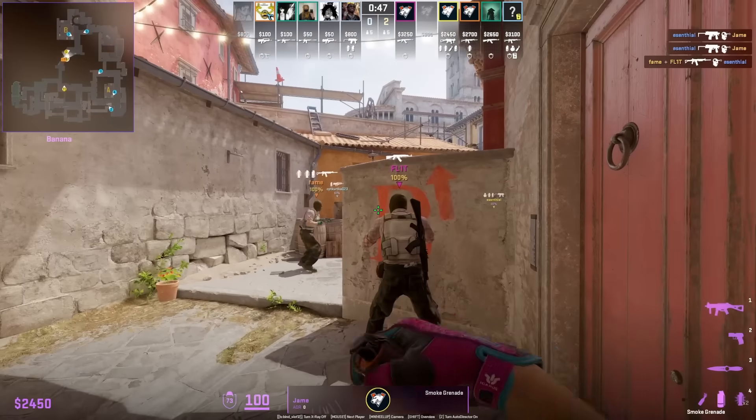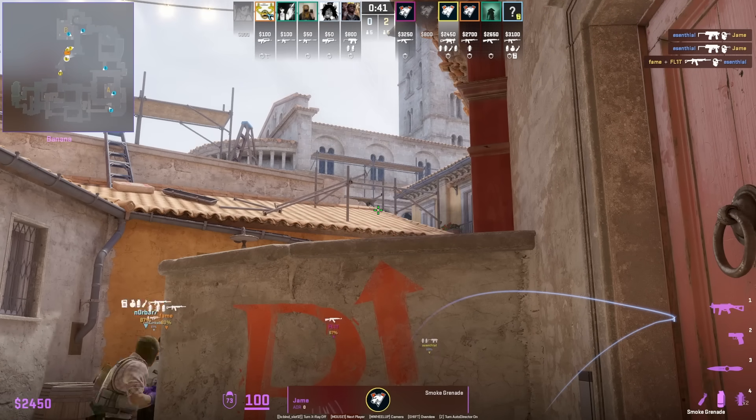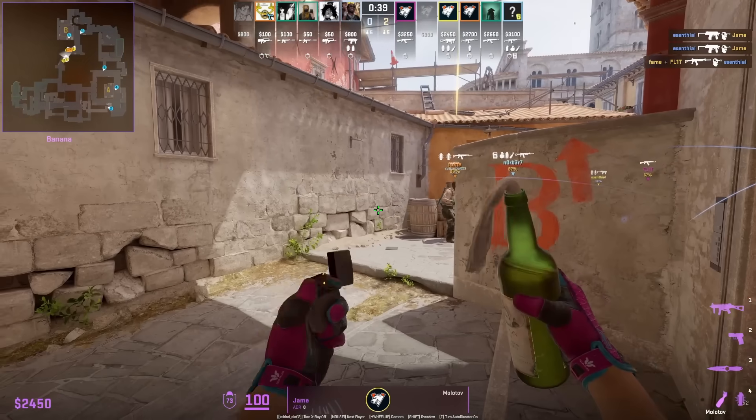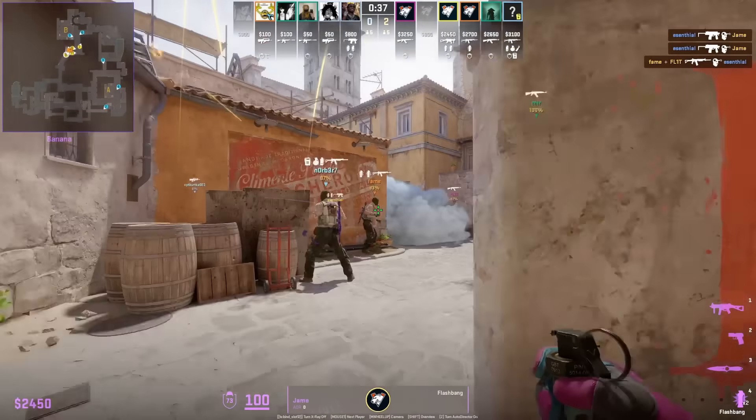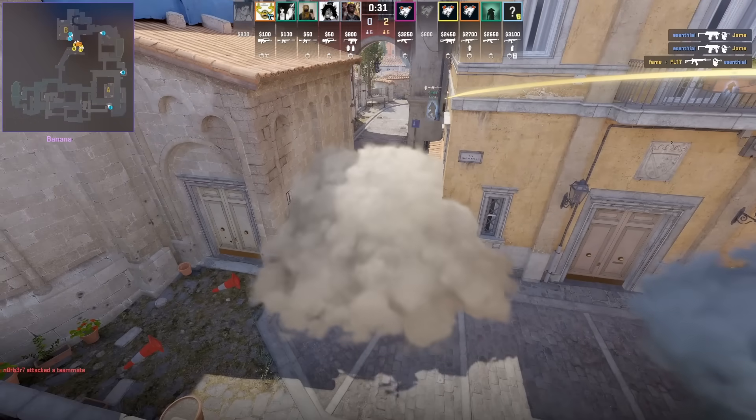Inferno B nade set from Jame: first he stands inside this corner for the CT smoke, aim as shown for the boost, then left and right click W jump throw. Back up into the corner where you molotov off dark, aim as shown, then W jump throw. Stand in front of the half wall, left click throw for the CT flash for your teammates to scale.